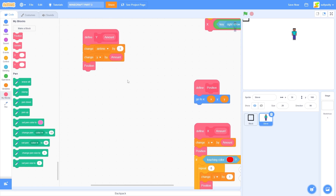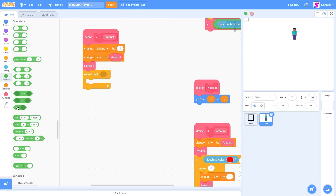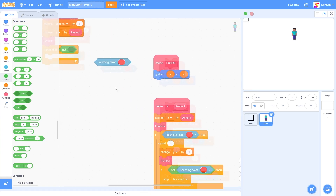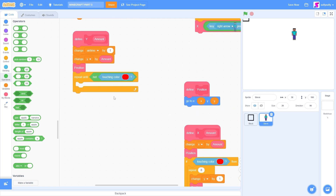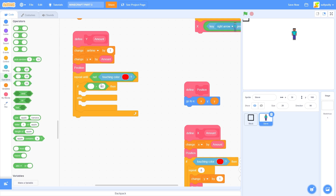And first, we need to stop the player from moving inside of the ground. So let's drag out repeat until not touching color red. So I'm just going to duplicate this one over here so I don't have to select the color again. So if we're moving up, then we need to move ourselves down. Let's detect if Amount is more than 0.